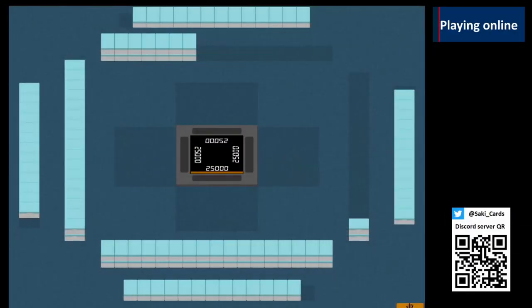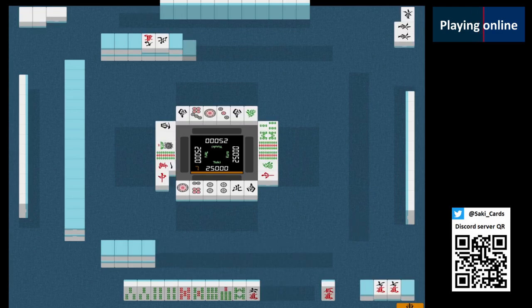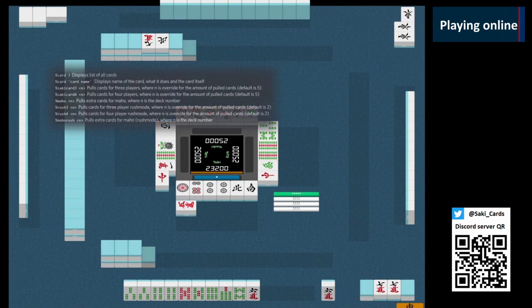A few points if you play online on Tabletop Simulator: at least try to keep the character reveal simultaneous — counterpicking is against the core principle of the game. When you have selected your character, you can change your nickname to reflect what character you're playing. Sometimes Honba counts can get a bit overboard; in that case, you can use Point Sticks to keep count, simply 100 per Honba. You can use the bot in our Discord server to help you form the deck — commands are in the description below.